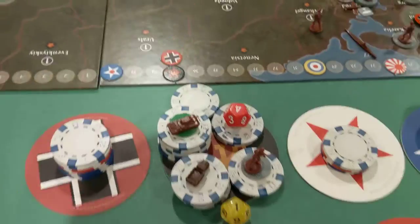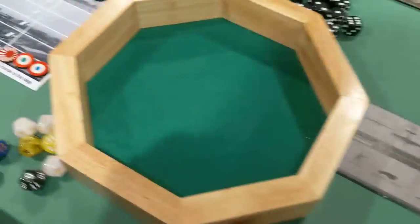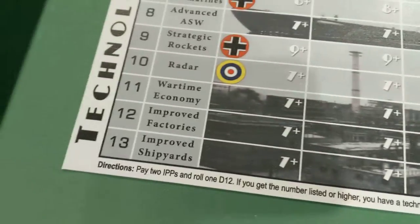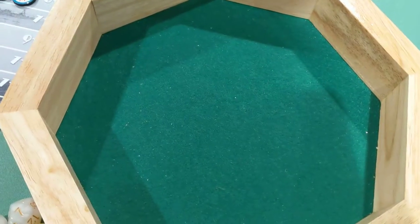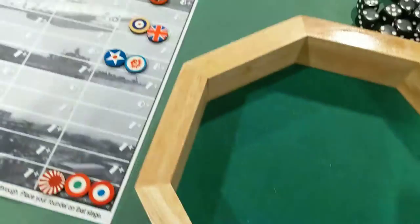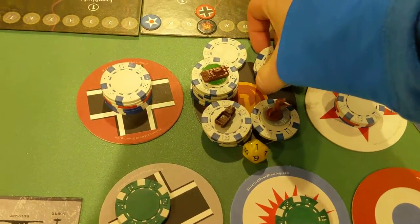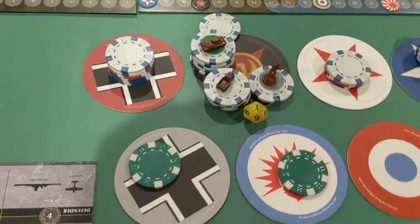Let's go ahead and do the tech roll now. For two bucks, we're going for wartime economy. I need a seven or higher on this D-12. And — fail. So that's the technology roll failing for both the Germans and the Russians here.